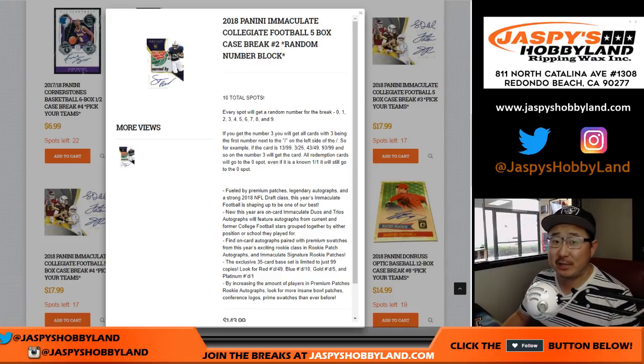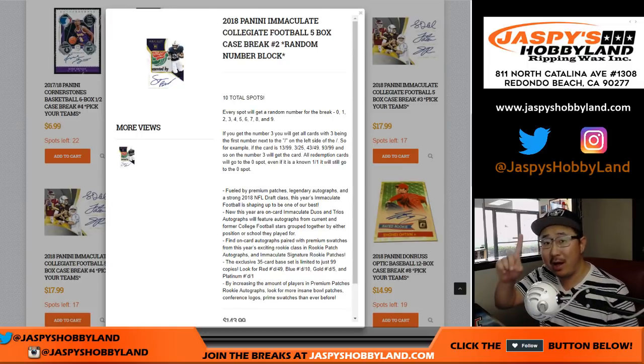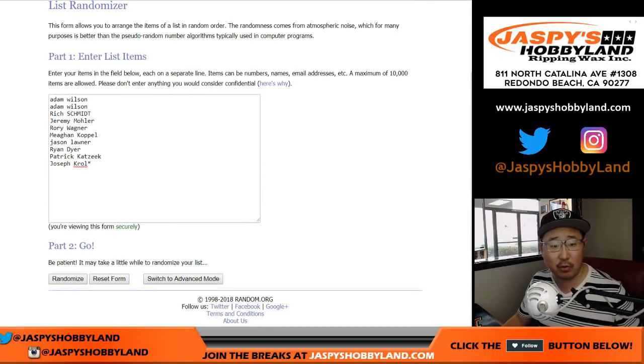Good afternoon, everyone. Joe for jazbeeshobbyland.com with 2018 Panini Immaculate Collegiate Football. This is random number block break number one, our first one of the day, brand new release on a Friday. Happy Friday, everybody. Big thanks to all of these folks getting into the action. Appreciate it.